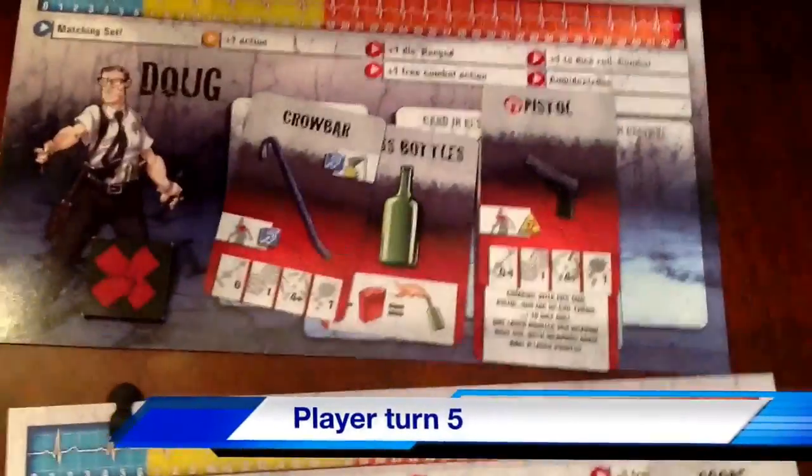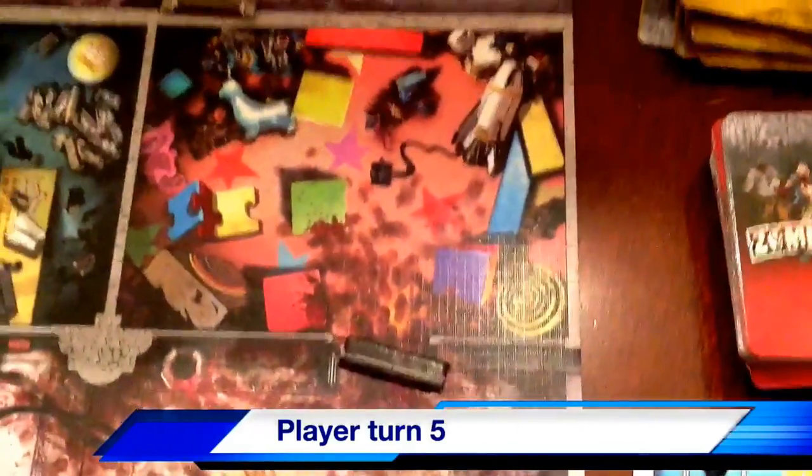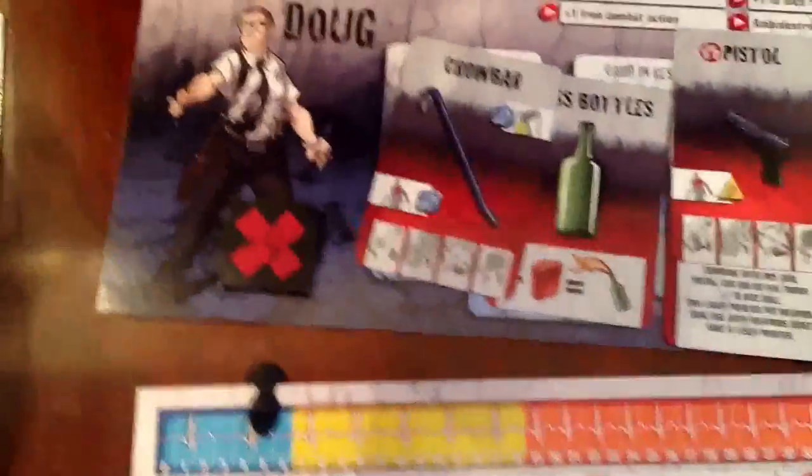Turn 5. So since we need to come over to this room here, open the door, and head in, I'm going to have Doug do that since he's got his crowbar and Elsa's got the better weapon. So instead of having her open the door, we'll have good old Doug do it. I'm going to make Doug the first player. He is going to move from this room — that's one move — then next door for two, and open the door with his crowbar for three.